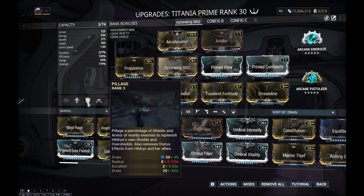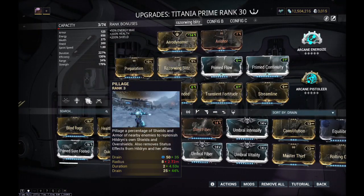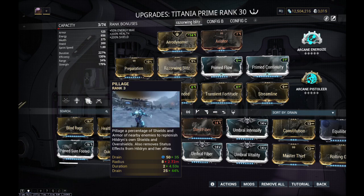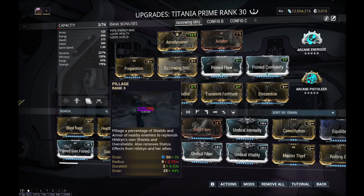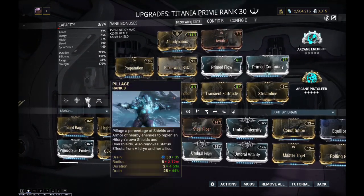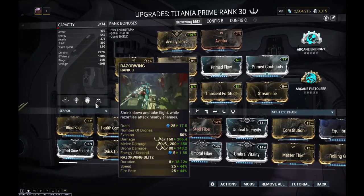Overall, I've been really happy with Titania. After I did a little experimentation and changed my build after Deimos came out and Steel Path, I think she's in a really good spot. I think there's a lot of opportunity for Titania to become a little bit more meta with how Steel Path is going to change, which is most likely going to be today with Deimos Arcana dropping this week. I'm super excited about Titania. I think she's kind of an overlooked frame - she's a lot better than people give her credit for.